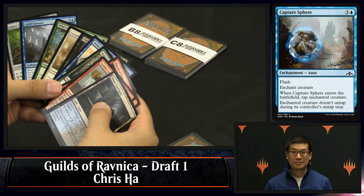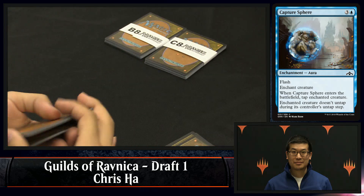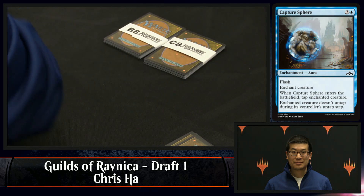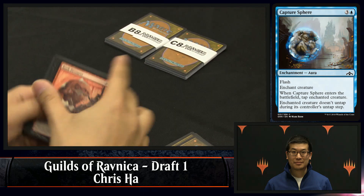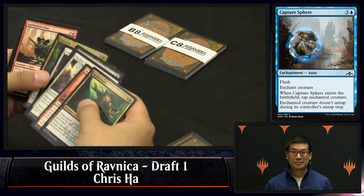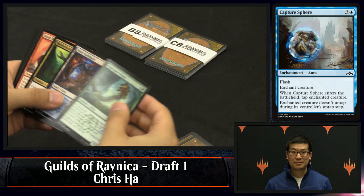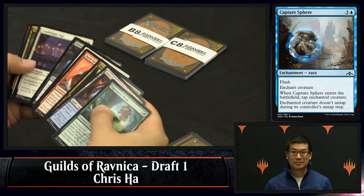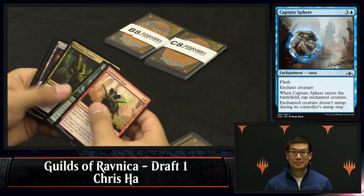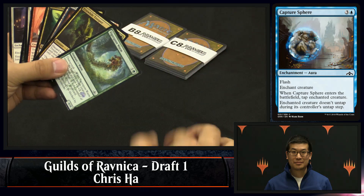Remember he might end up in Izzet, and if he does he'd really like to have artful takedown in his deck because it is such a powerful spell. Even just the one Dimir guild gate helps open up that opportunity. There's an Izzet guild gate but the pack's a little dry for him the last couple. That said, the Izzet guild gate is a card to be happy picking up in this range — I think I take guild gates higher than most people do. He's going to take the rubble belt boar.